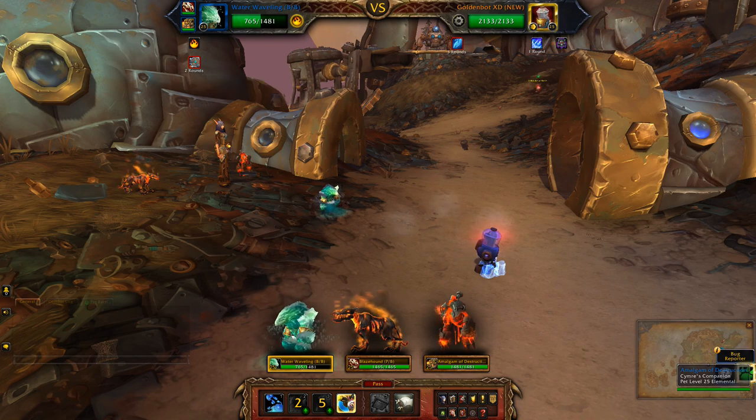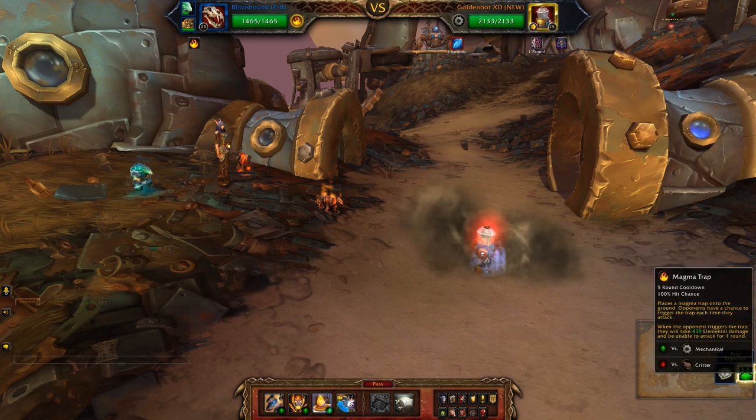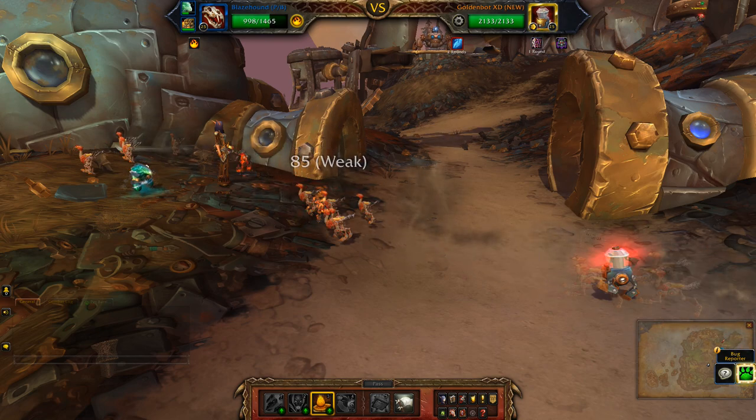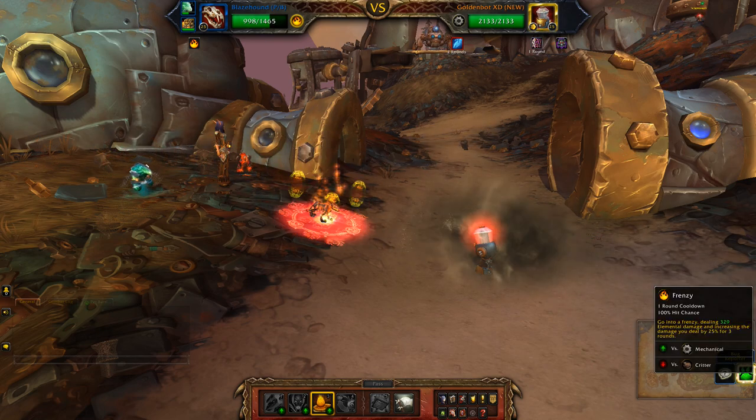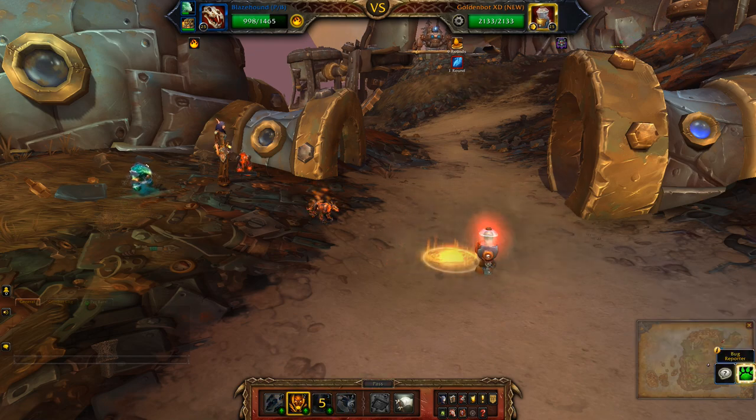Then because he has siphon gear on my character — which means every time I get hit he gets healed — I want to switch that out. Apply magma trap, then frenzy.